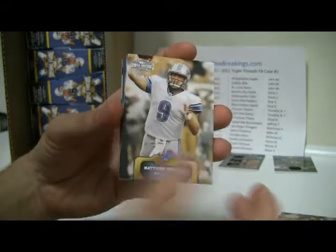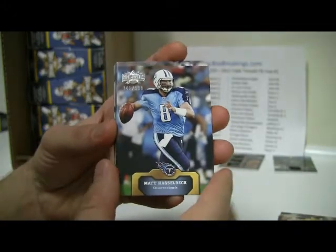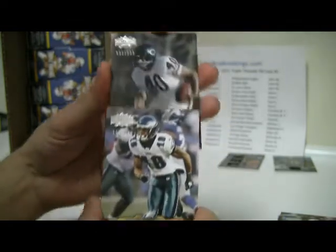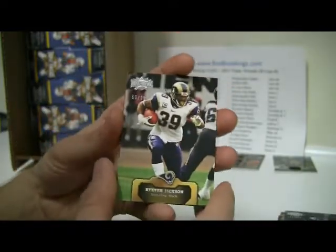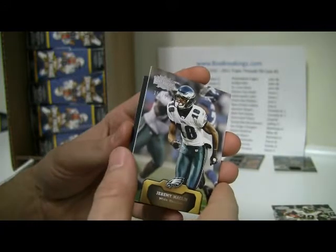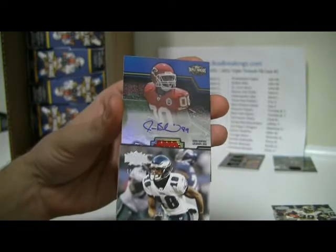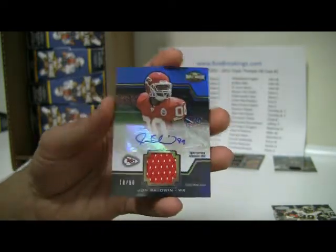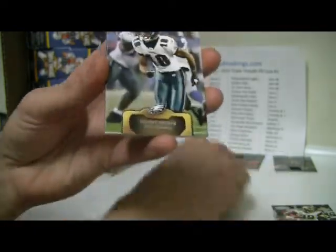We have Matthew Stafford $9.99, Matt Hasselbeck $9.99, Jeremy Maclin $3.99, Gale Sayers $9.99, and Stephen Jackson out of $9.99. And then the first hit — a John Baldwin, another nice one — a Unity Auto Relic, 18 of 90. Nice hit for the Steelers.